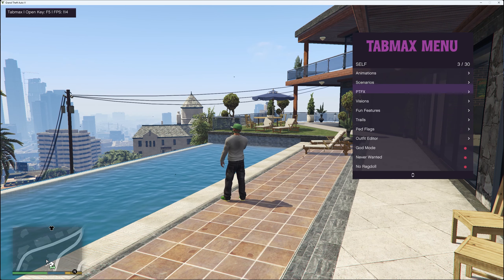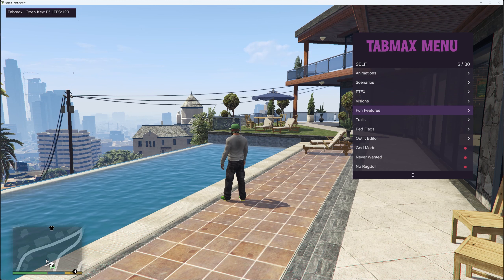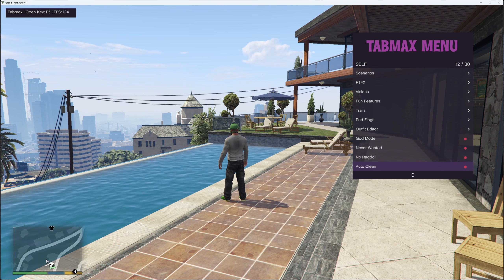In self you've got animations, scenarios, PTFX, visions, fun features, trails, ped flags, outfit editor, god mode, never wanted, no ragdoll, auto clean, always ragdoll and no clip.